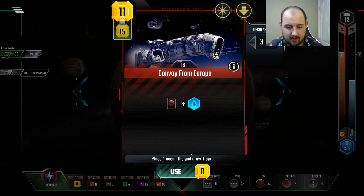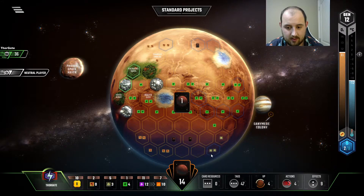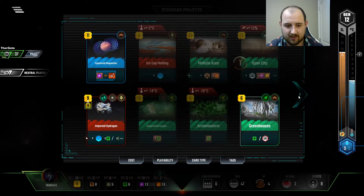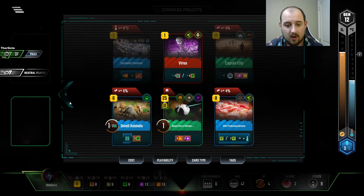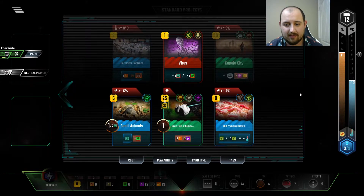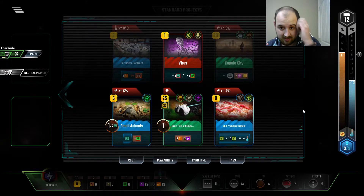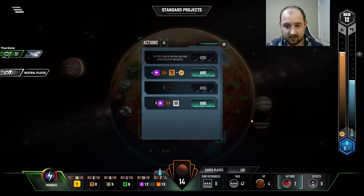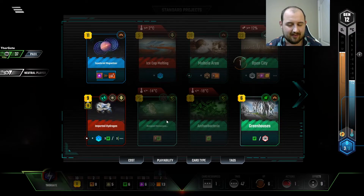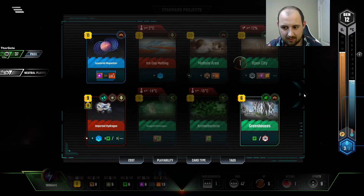Let's go and get another bad boy. Look at these plants, man — oh my god. Arctic Algae at the perfect time! Oh, and I had this and I didn't grab a one-point animal. Oh man, I feel like a frickin scrub. What do I do — what do you do when you're this dumb? I could have had a one-point animal!